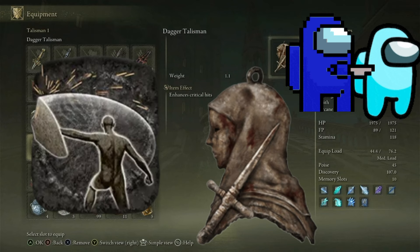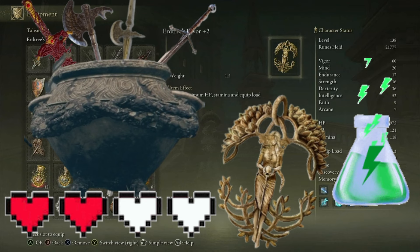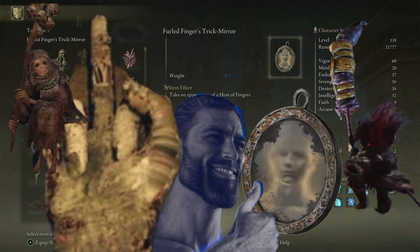I have the Erdtree's Favor plus two to raise my maximum HP, stamina, and equip load, and the great jar's arsenal that vastly raises my maximum equip load. The way I have this set up is I can switch either the shard of Alexander or the dagger talisman out for whatever I need — I can switch to the concealing veil, or I can swap to the Mimic Veil to take on the phantoms of the host of fingers.